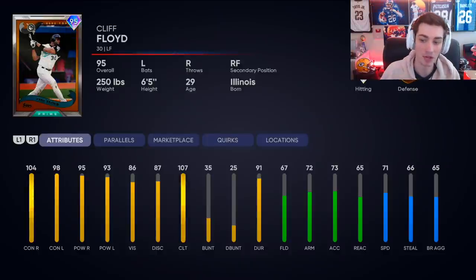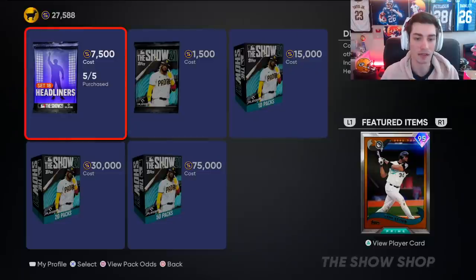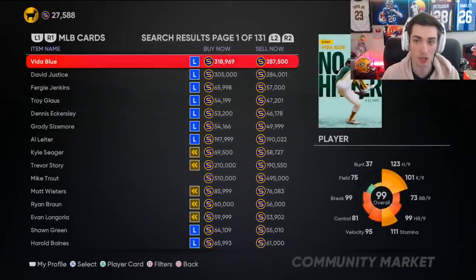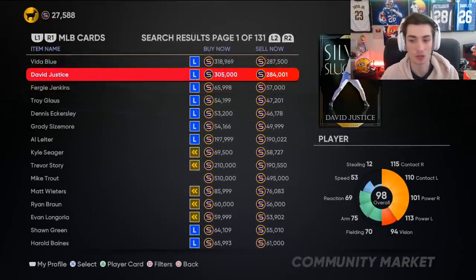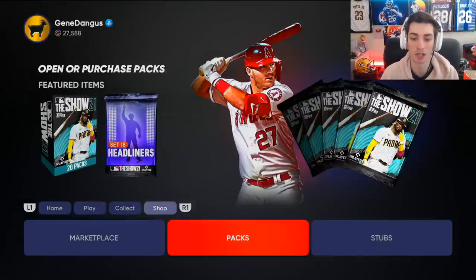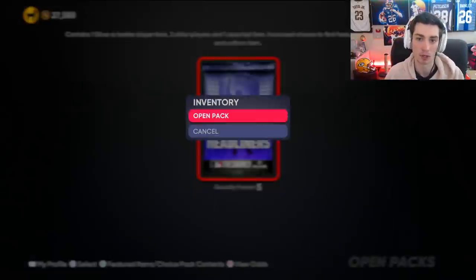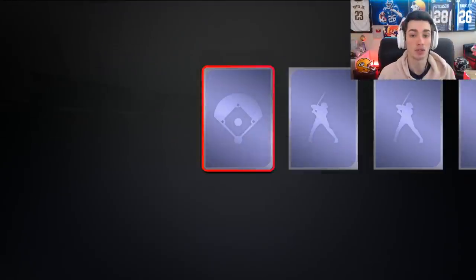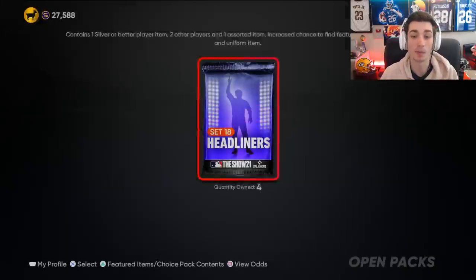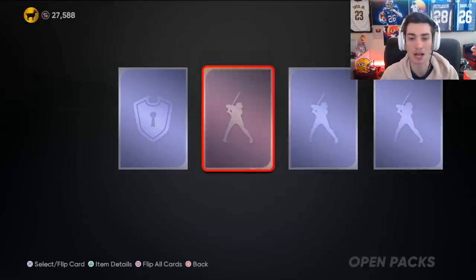He's in left field, 71 speed is pretty good. He's pretty similar to David Justice in a lot of ways, except he's faster than David Justice, and David Justice is marginally better with the bat and in the field. If you want a budget David Justice, it's just the Cliff Floyd card. We're gonna see if we can pull him and then debut him in ranked season, so we need to pull him first — Omar Nervias is not gonna cut it.